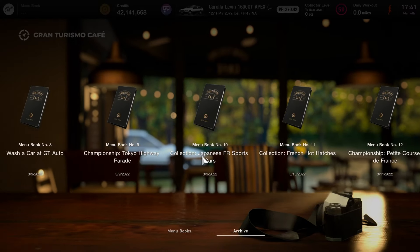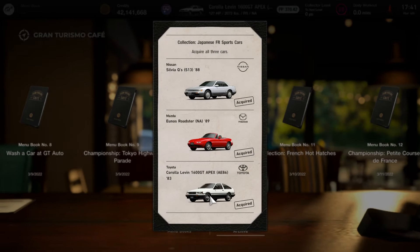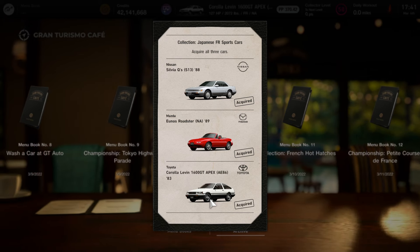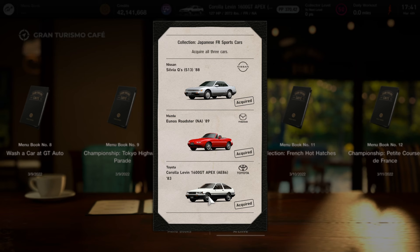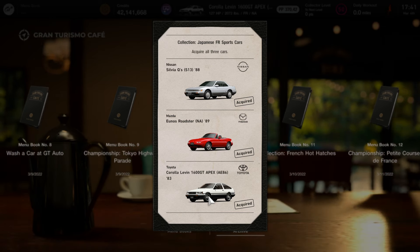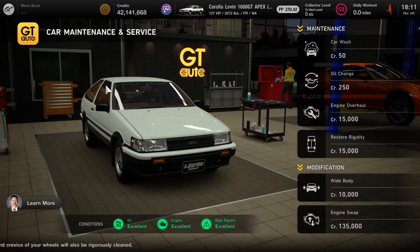You can easily get this car fairly early in the game if you do the story campaign mode. Finish in the podium in this particular race and you'll get this car for free. Now if you don't have it — let's say you sold it — you'd have to wait until it shows up again at the used car dealership, which is a pain, but those are the two ways you can get the car.